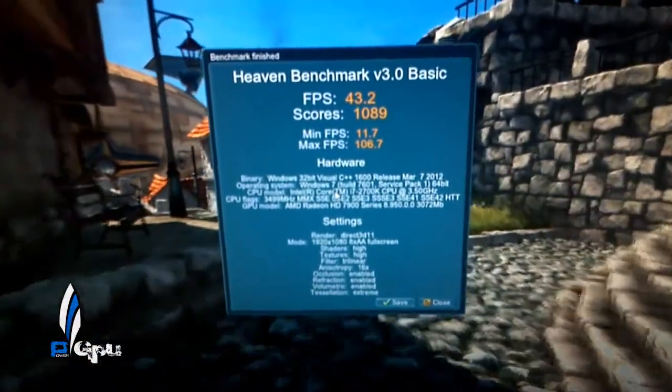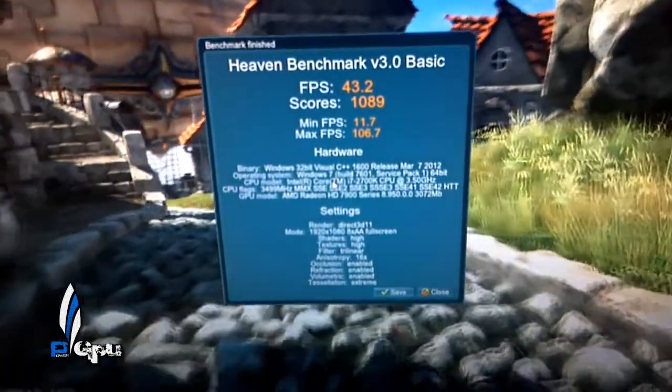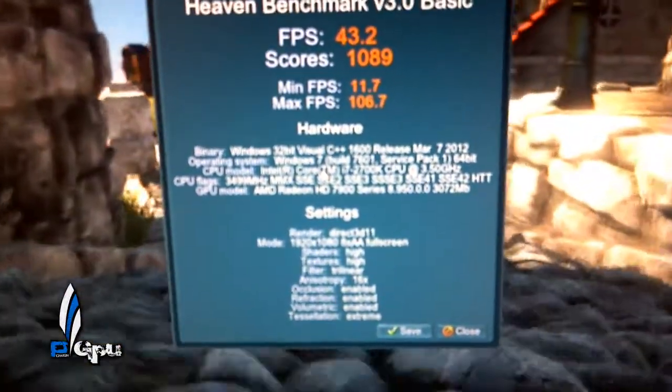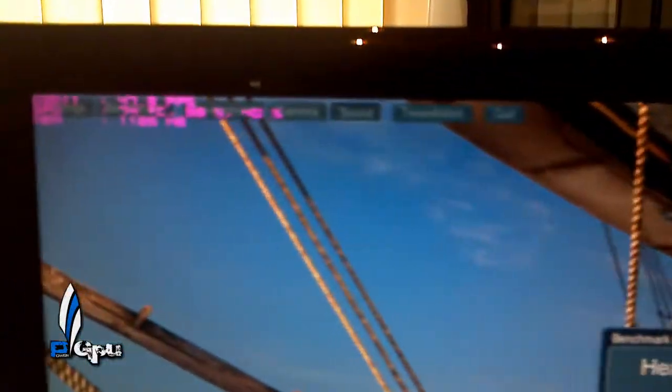The AMD 7970 results: 43.2 average FPS, score of 1089, minimum 11.7, maximum 106.6. Everything was set to extreme — tessellation, anti-aliasing, anisotropic filtering all maxed out. Max temperature reached was 74 Celsius.